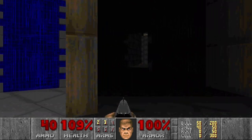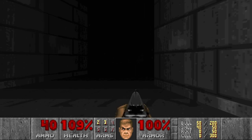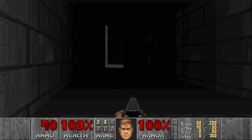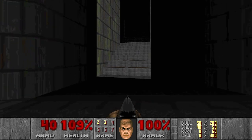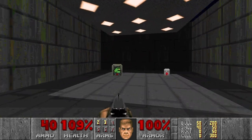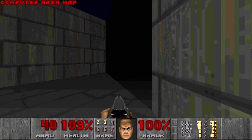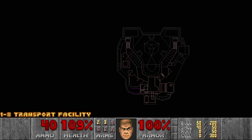Switch in a very dark room. And there are two paths I can take - the left one and the right one. And the computer area map. I see - I can access this secret quite early.